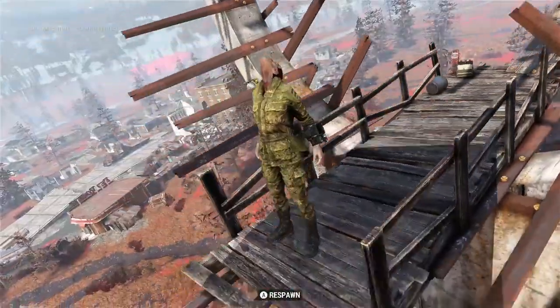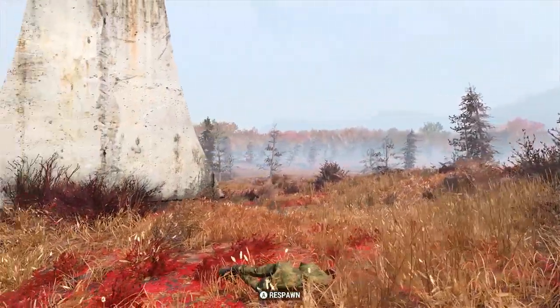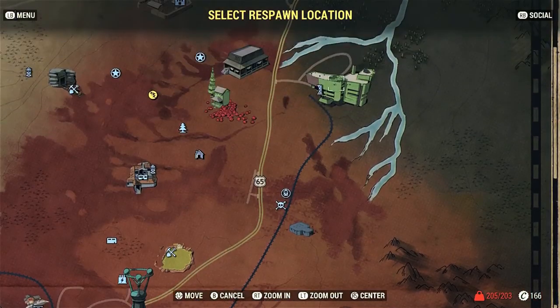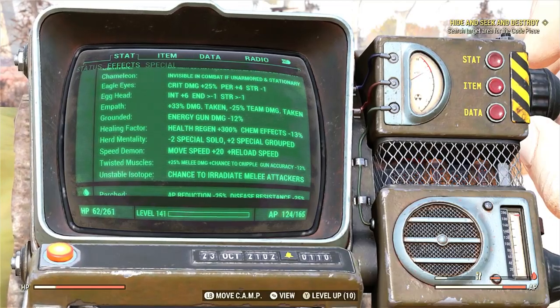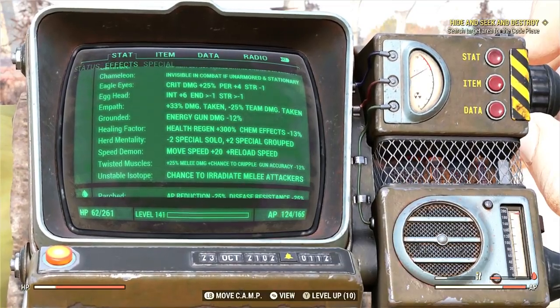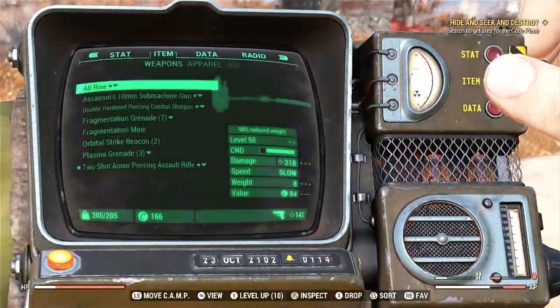I'm going to show you two ways to get mutations. First is the all-natural way — as you can see, I have Bird Bones, which is why I floated to the ground so slowly. The second way is buying them at the Enclave bunker, but it's very expensive. If you don't want to pay a bunch of caps, you can get mutations naturally by going just north of Watoga to a place called Pylon V13. Now you can see I have a bunch of mutations stacked already. Watch what I'm doing and do it yourself.